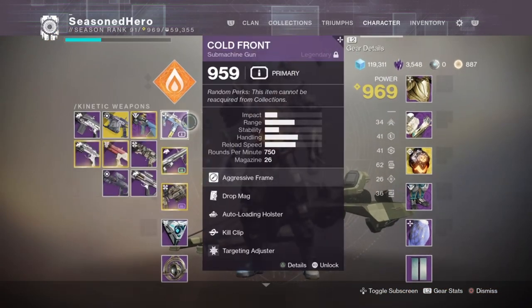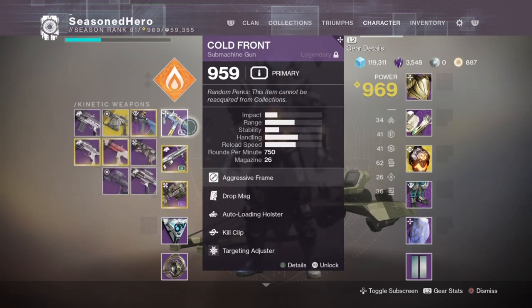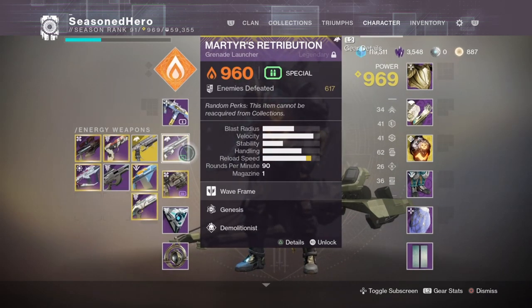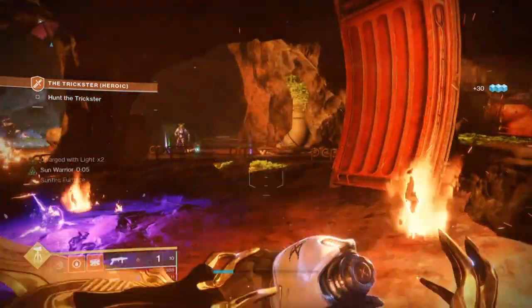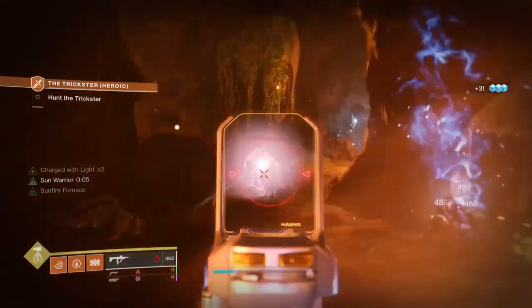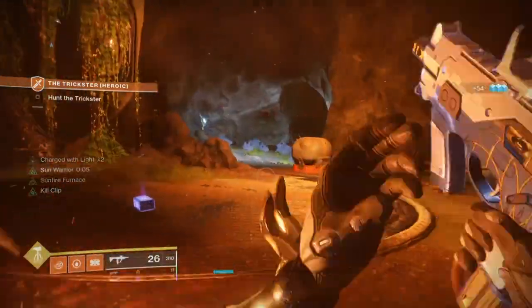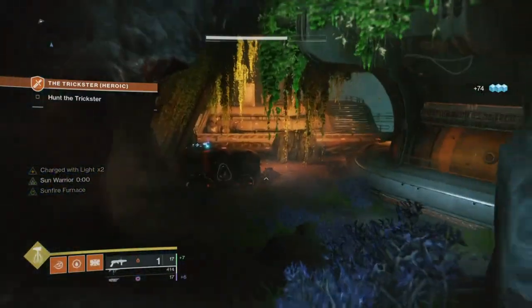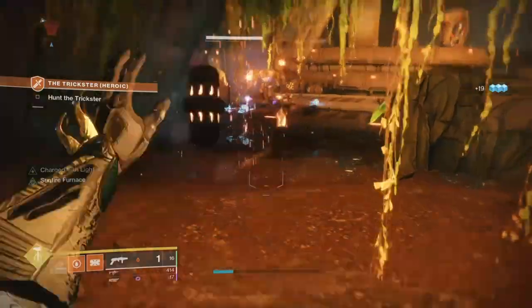For the weapons you're going to need Marty's Retribution, both masterworked and with Demolitionist built into it, and a heavy grenade launcher of your choice — preferably one with Field Prep or Ambitious Assassin. With Marty's Retribution in hand we can create many firewalls while our grenade ability recharges, and they are quite effective against acolytes, dregs, vandals, shanks, anything that can be easily one or two-tapped. The rounds cover quite a bit of ground too, allowing you to take out groups of low-level adds, making it both effective and lethal on the ground.